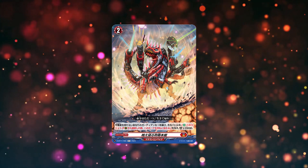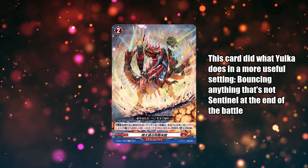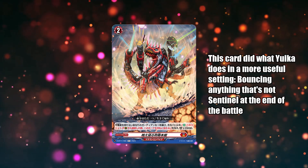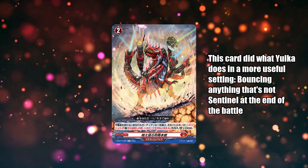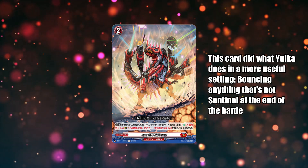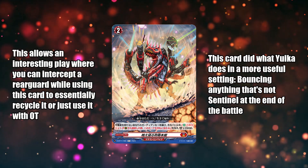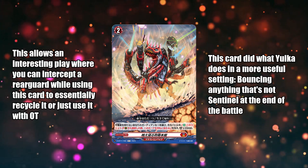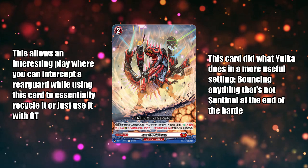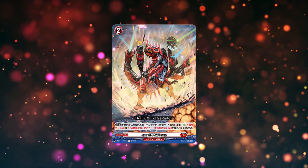This is due to the fact that it is very powerful in utility, because as long as you are not using a sentinel with this blitz order, you can return any card that is on the guardian circle back to hand. This is an incredible card because you can use it to recycle any on-place rear guard on your field by intercepting it first, then use the order to activate the skill. Or you can simply throw an over trigger together with this blitz order, generating a 60k shield card while still being able to reuse the Dragon Empire over trigger one more time.